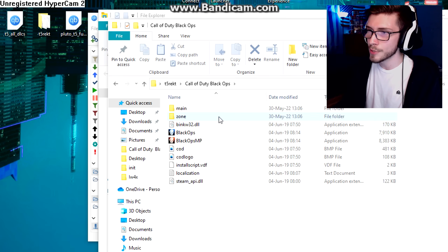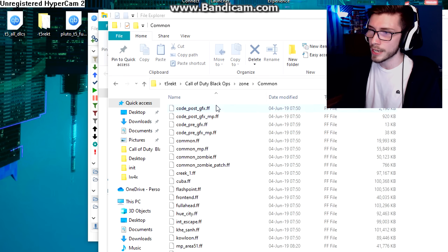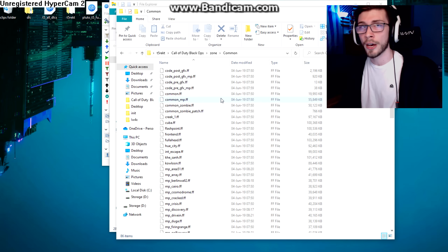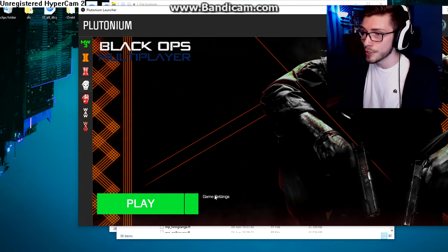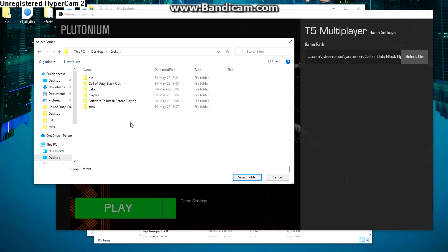Once downloaded, your directory should look something like this: Call of Duty Black Ops is right there, and if you click on Zone → Common you can see all the DLC maps already included. To link it in the Plutonium launcher, go to game settings, highlight the Call of Duty Black Ops folder, click it once, hit Select Folder, and you're ready to go.